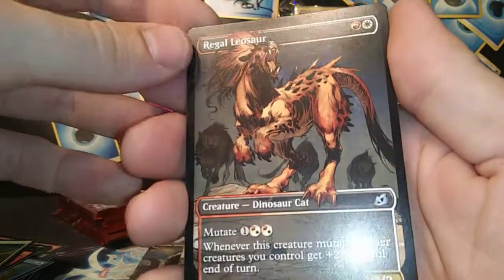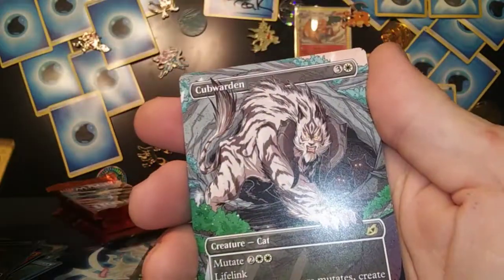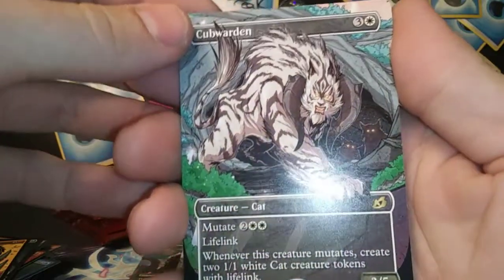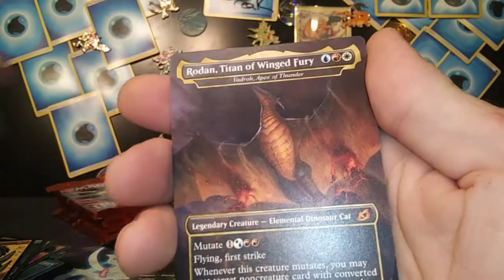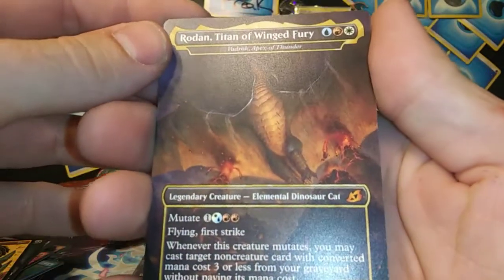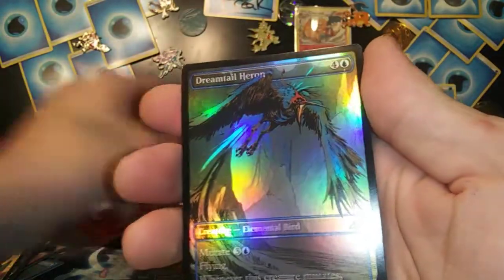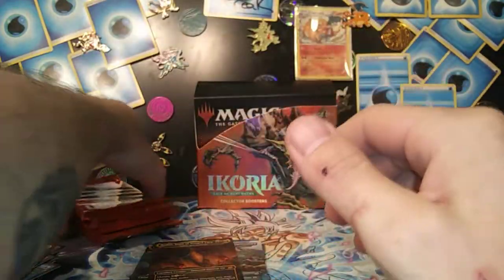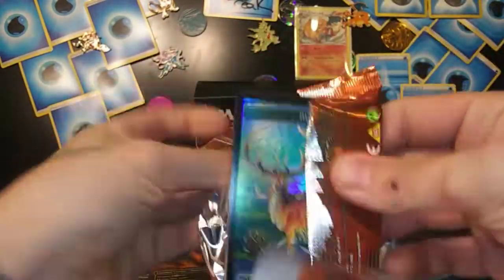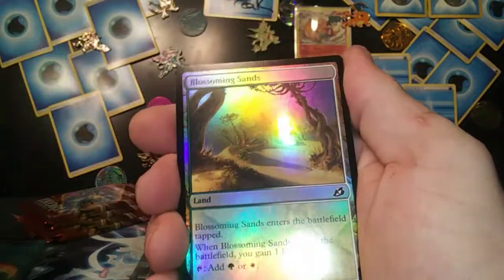Comic book style Cloud Piercer, got a Cub Warden extended rare — very cool! Ooh, Rodan Titan of Winged Fury — mythic extended — so nice! Dreamtale Heron. Alright, we've got five more packs to go — this is a spicy box!